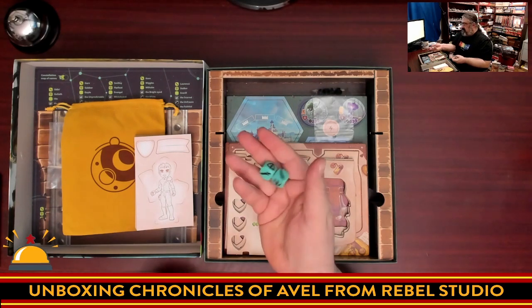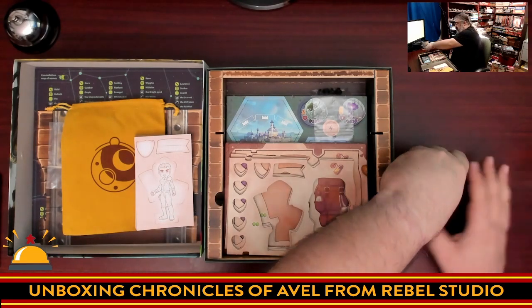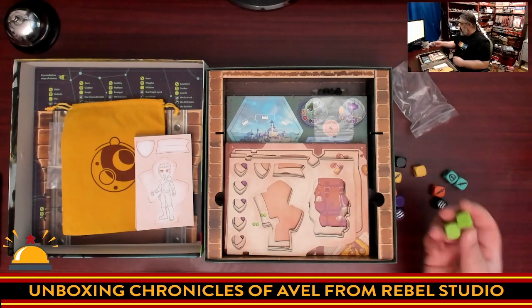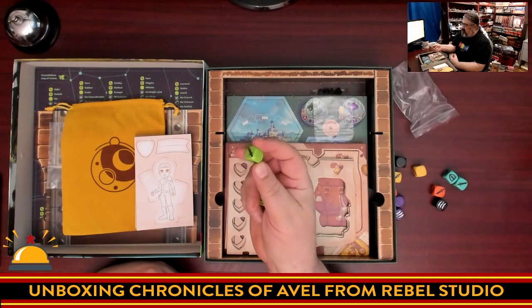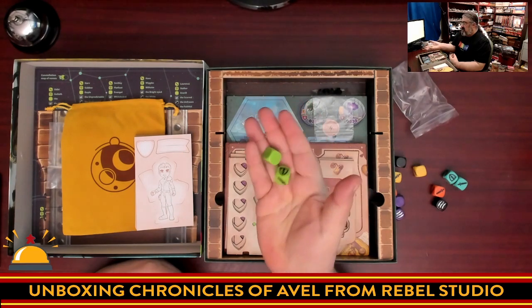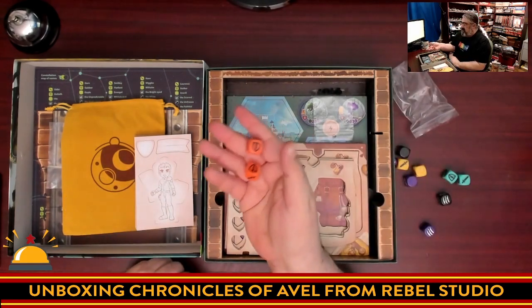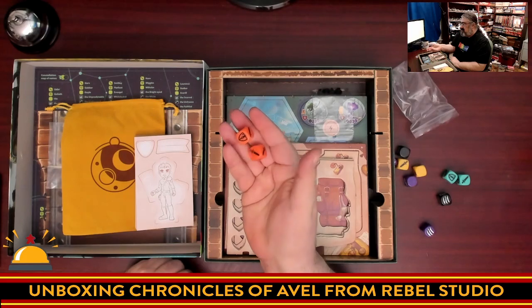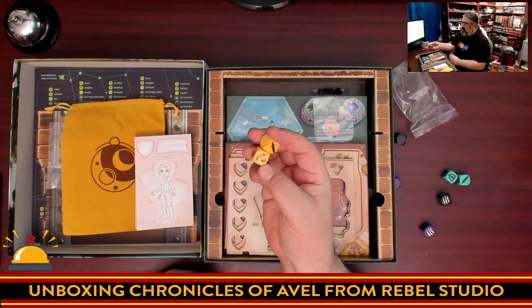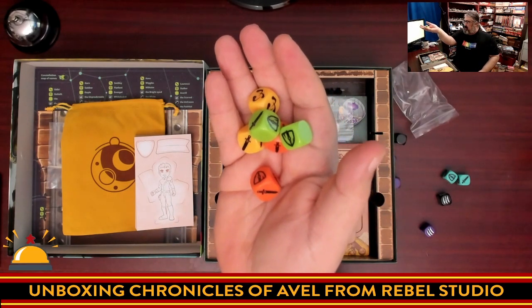So we have the different attack dice for the characters — the basic attack dice are green. They have only three hits, two shields, and a blank, so they're not the best. These can be upgraded to dice with more hit symbols, and other dice that have magic symbols which can be used as anything when rolled. Here is a full set of the hero dice — love the colors on these.